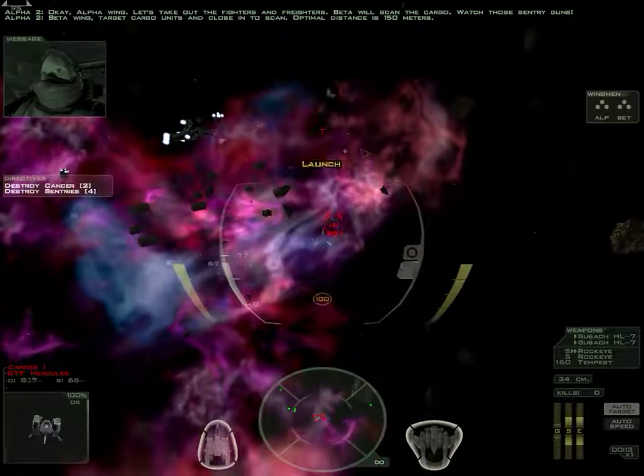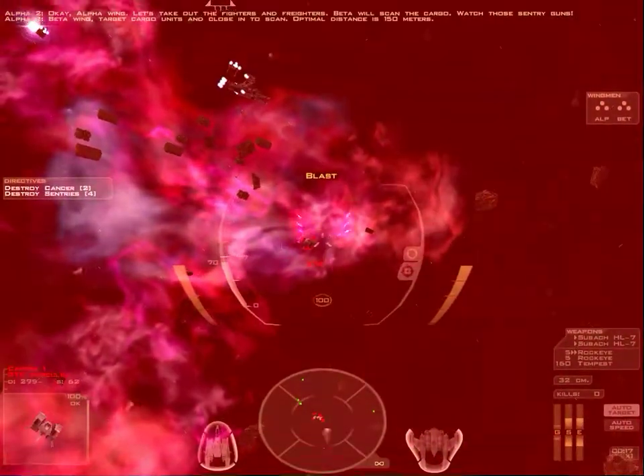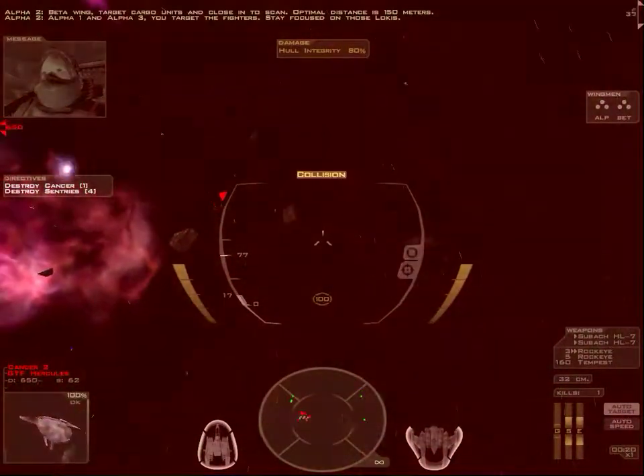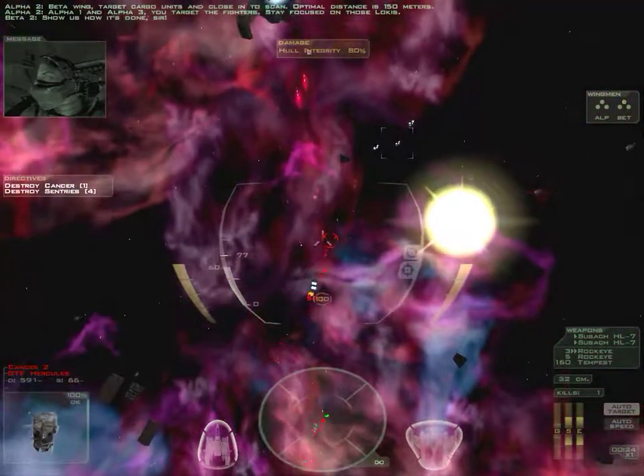Beta Wing, target cargo units and close in to scan. Optimal distance is 150 meters. Alpha-1 and Alpha-3, you target the fighters. Stay focused on those Lokis. Show us how it's done, sir.